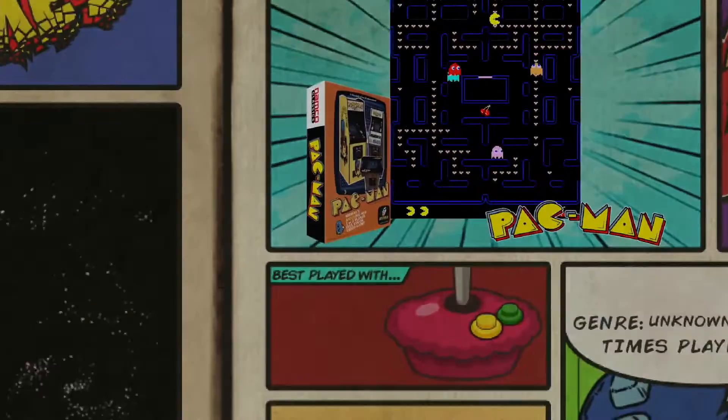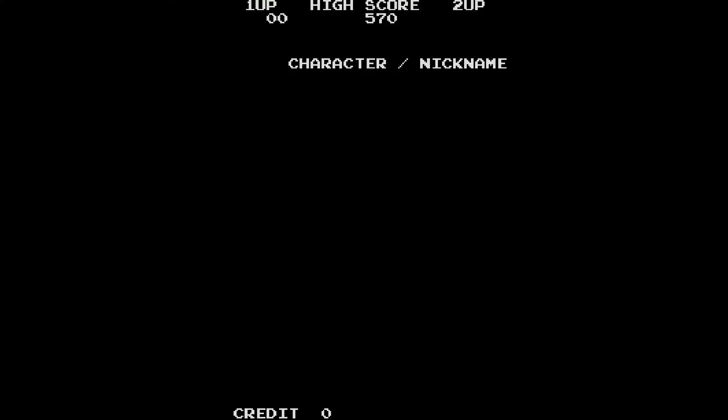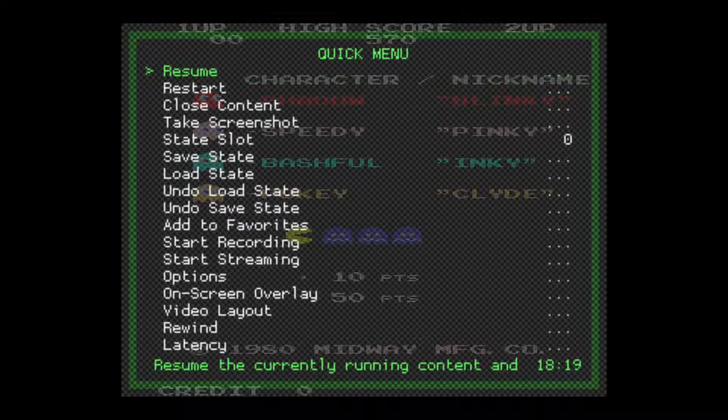Let's jump into this real quick and let this load. This is Pac-Man on MAME. There are a bunch of different Pac-Mans available for other consoles as well. You could do this the same way basically, but most of those are going to work right off the bat with your analog sticks — it's the main MAME one that always seems to default to the D-pad. So right now I'd only be able to use my D-pad, not my analog sticks. We're going to hit select and X at the same time, and once we do that, we come to this quick menu here.